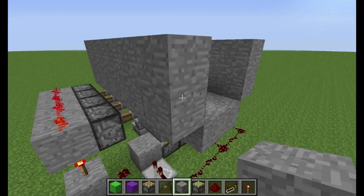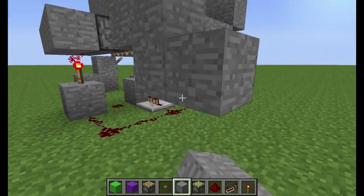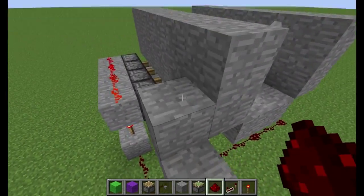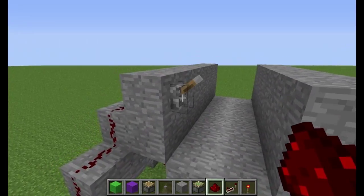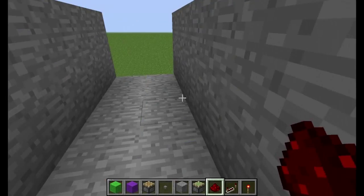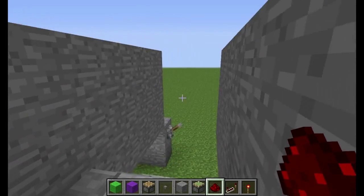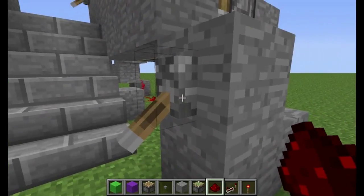So the first obvious one is just stairs — that's it, you're done. Stairs. Very, very newbie — there you go. But I mean, if you're doing this for looks, there you go, you're all set. However, you can't close it behind you, for example.